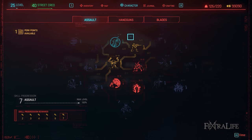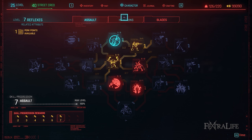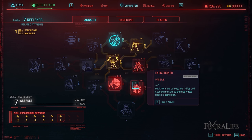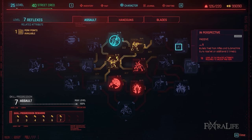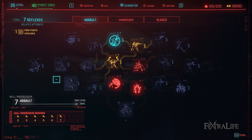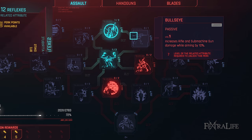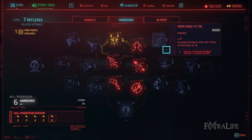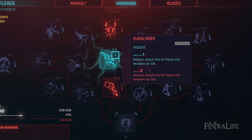For assault perks and handgun perks, what perks you take here are really up to you and how you play. Assault benefits tech sniper rifles and tech precision rifles so it's probably a good place to begin. If you prefer the tech pistol then you'll want to begin in handguns. I highly suggest you take perks that directly increase damage like Bullseye or Real Bravo. As you progress and reach higher levels you can come back and get more quality of life perks like Eagle Eye and Gunslinger.